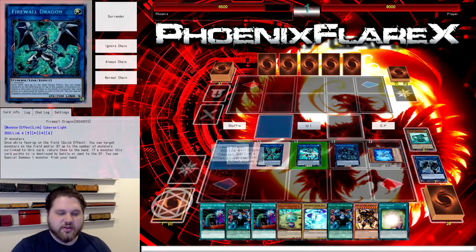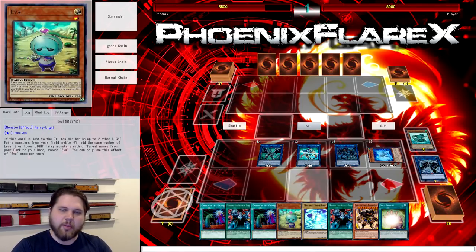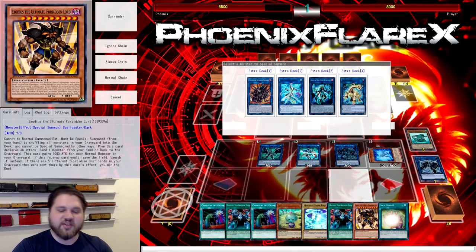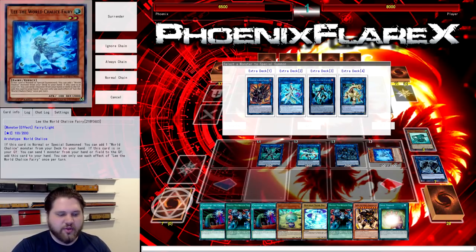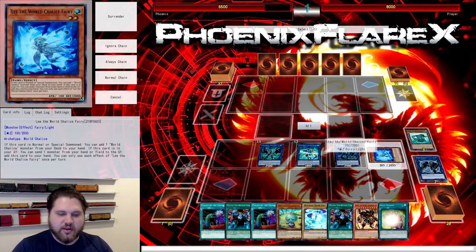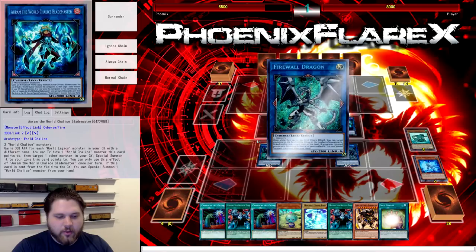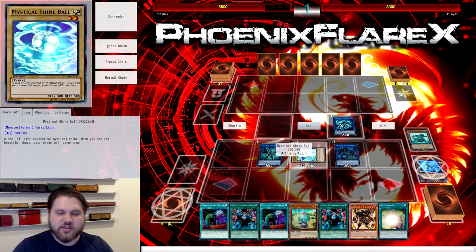Now from here, what we want to do is trigger Firewall to Special from our hand again, and save the Eva for the last thing that we do. We're also going to be Gumblaring as the last action we perform in our turn with this structure. So what we're going to do is make Orym with the Lee and the Eib, because we want Lee back in the Graveyard and we want to trigger Firewall Dragon's effect. Firewall will trigger, and we're going to Special the Vanilla from our hand into an Orym zone. It doesn't necessarily matter which zone, just as long as it's an Orym zone. Now Lee is in the Graveyard, which is live.